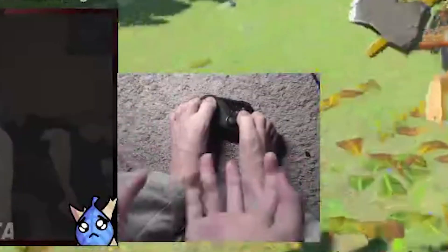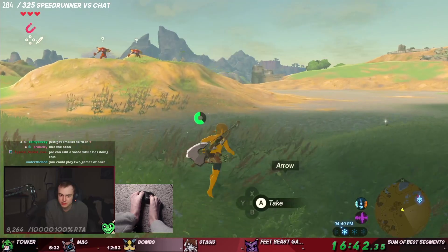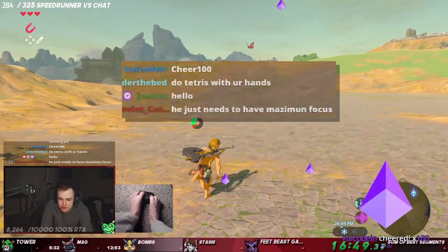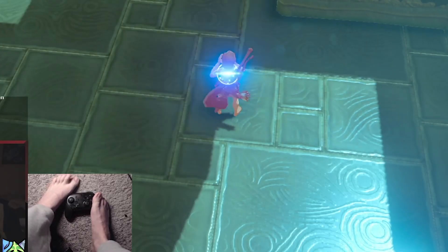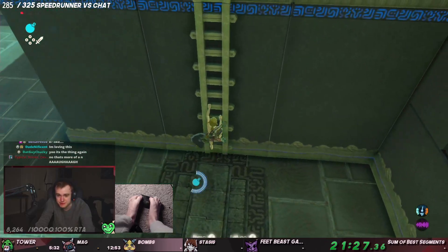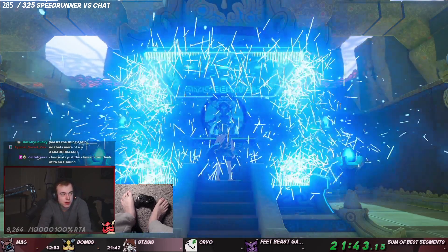I am playing with my feet. These are my hands — I kind of just put them on my lap awkwardly. I could type in chat: 'Hello, I am Jordan, I am currently speedrunning with my toes.' That is the hardest thing ever — pressing the shoulder buttons with feet. 2142 bombs — that's an absolute win if you ask me.